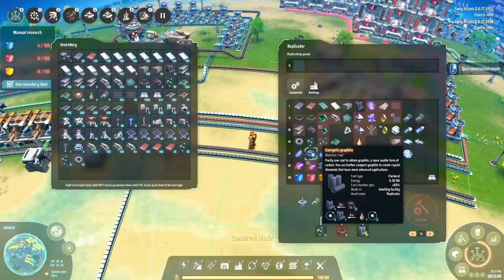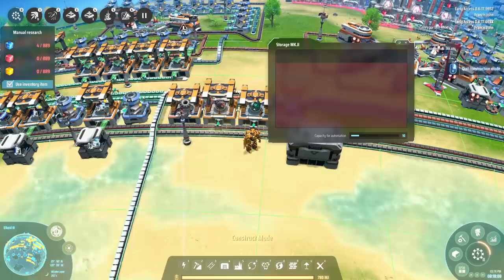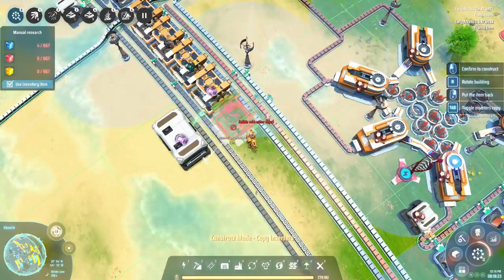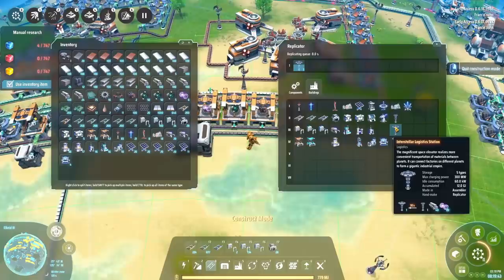We've got all the main ingredients we need right here. We don't need the blue ones just yet, but we can definitely get the particle containers going. There's our first particle container production setup. I'm going to integrate this more next time and be more careful about where I place my mall. We might double down on this - stick in another one and just reverse it the opposite direction to double production.